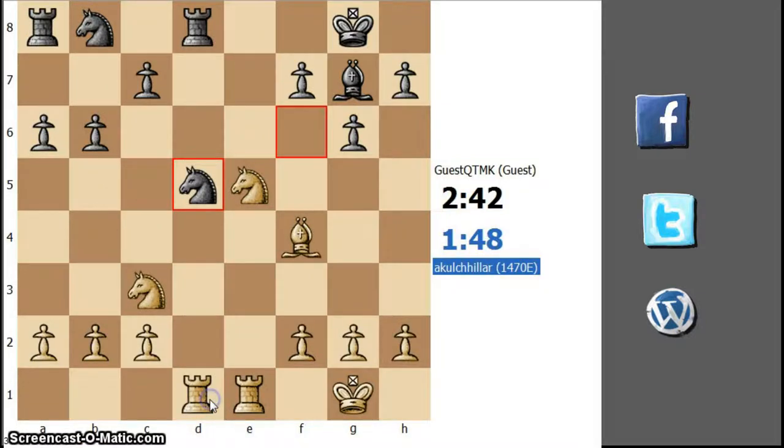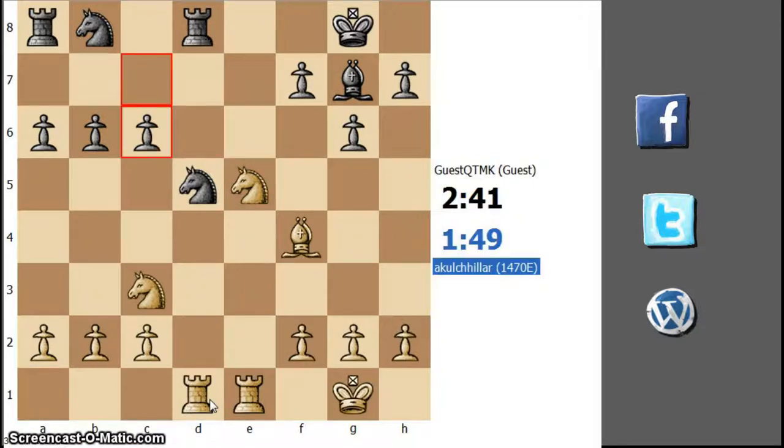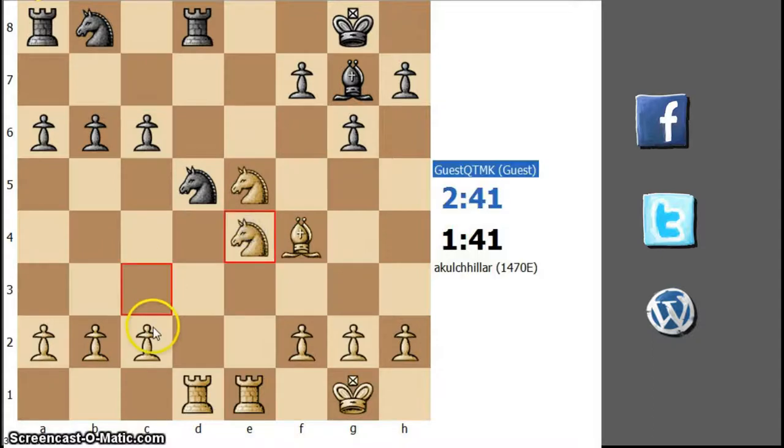Now pin the knight to the rook. C6, but now the d8 knight is deprived of its natural square. Let's play knight to e4 and probably prepare a c4 pawn push.